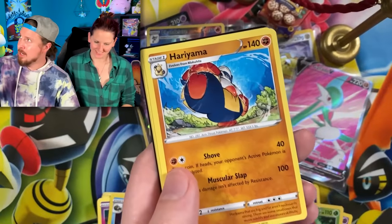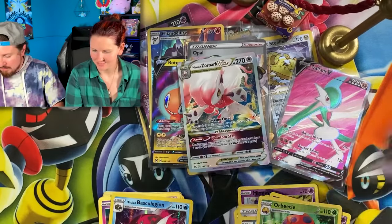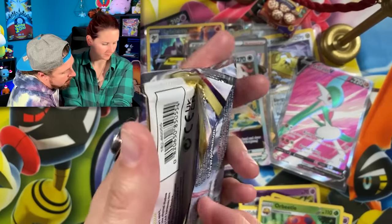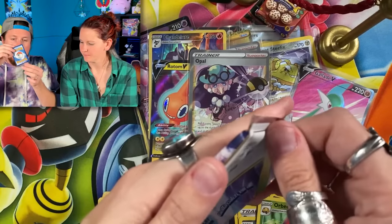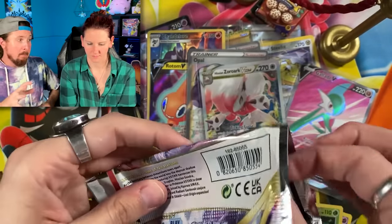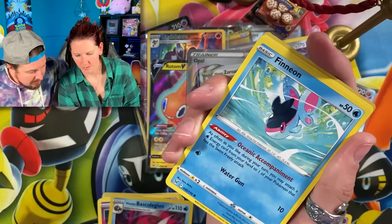Hisuian Zoroark V-Star! Energy in the filing cabinet. Code card right there. I am officially out of sleeves — you have some over there? All right, I want to grab one sleeve. Right up there in the VIP section — big VIP section today!